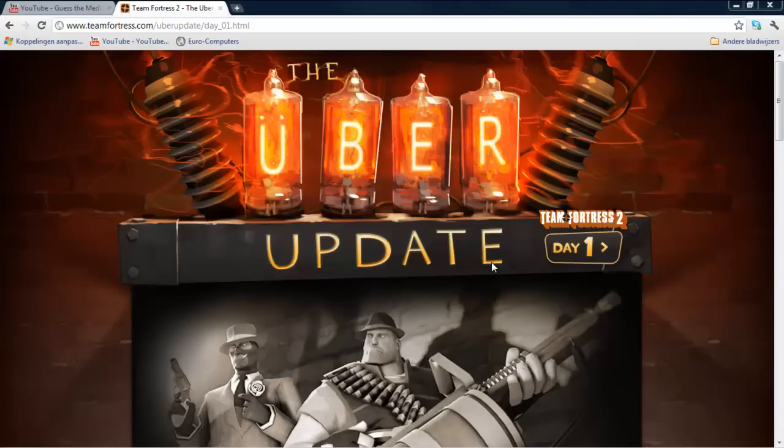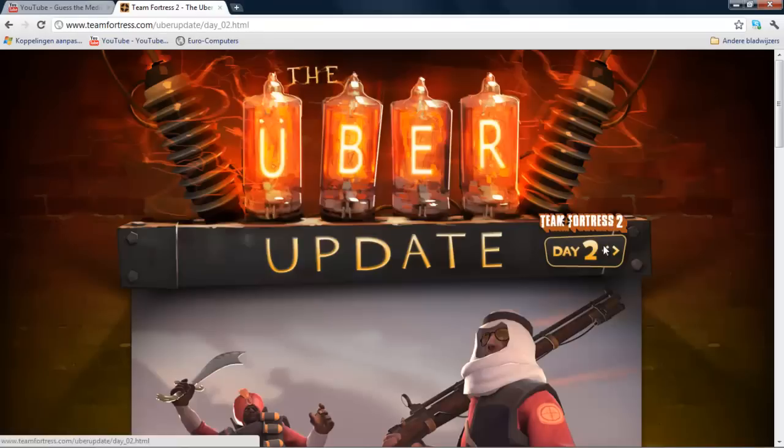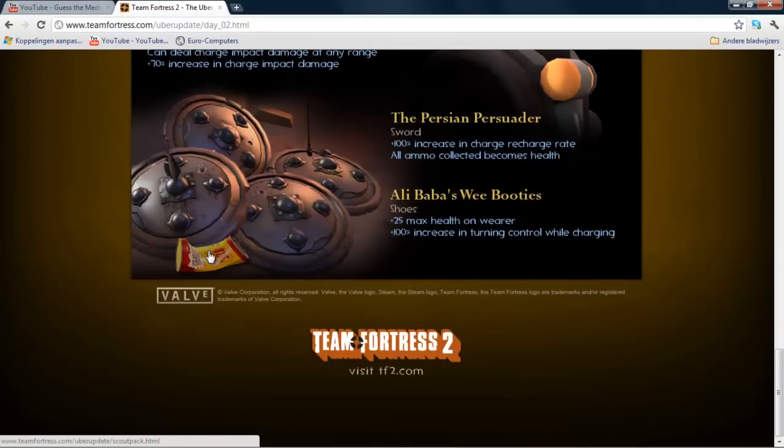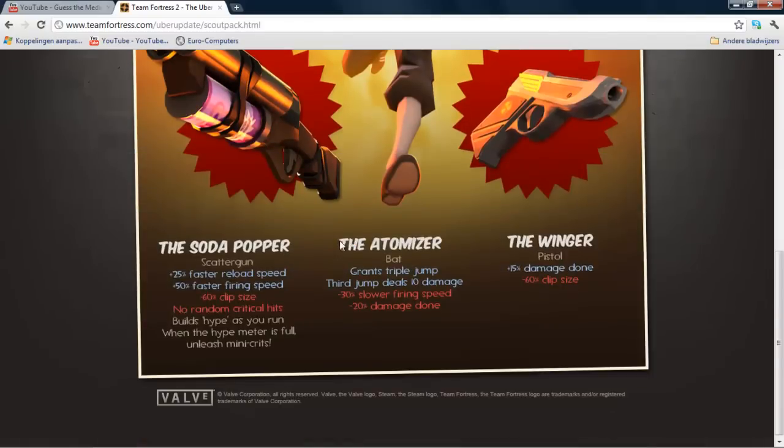What's up guys, Mr. ThePlug here. I am currently new to the whole YouTube scene but I discovered something pretty epic in my opinion. If you go to the Team Fortress 2 Uber Update site and you go to Day 2 and scroll all the way down to this little Bonk soda thingy and click on it, you can find this.